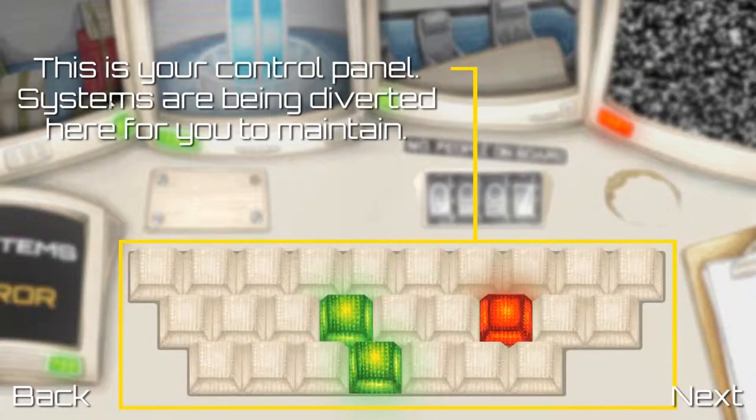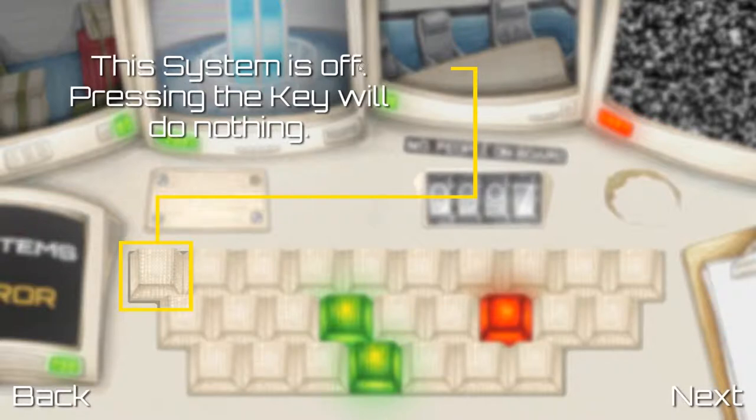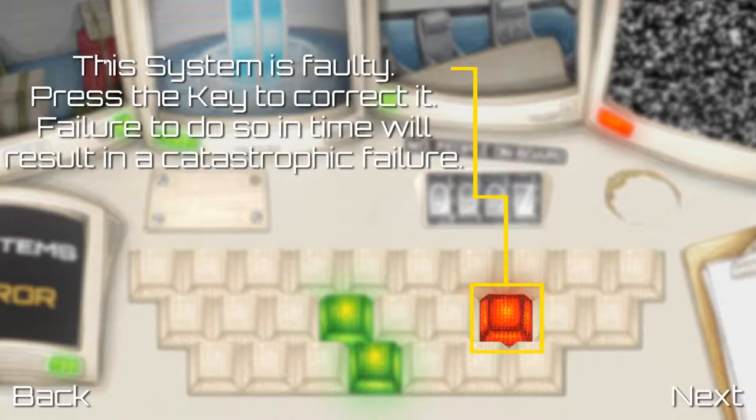This is your control panel — systems are being diverted here for you to maintain. Each key corresponds with a key on your keyboard. It looks a little strange but this is an exact layout of just your letter keys — no period or tab key to worry about. Unhighlighted keys do nothing. Green keys are systems already active — hitting them will cause them to overload and too many overloads will be devastating. Faulty systems need to be corrected by pressing the key in time, otherwise catastrophic failure.